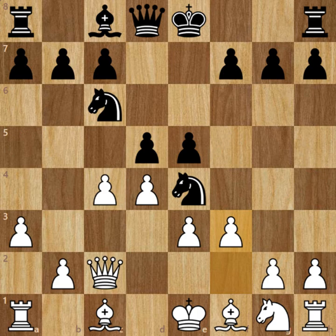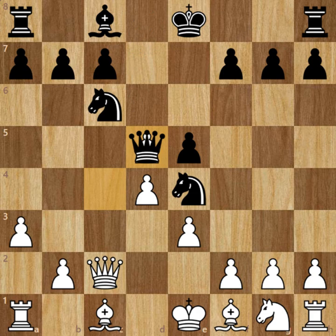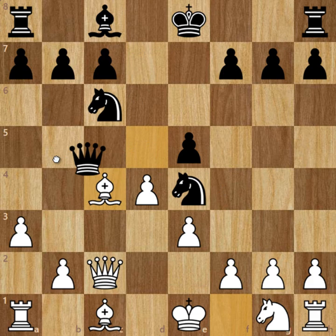So in the game after e5, White Pawn captures on d5 and Queen captures on d5, Bishop to c4 — this hits the Queen and the Queen can't keep defending the Knight on e4.